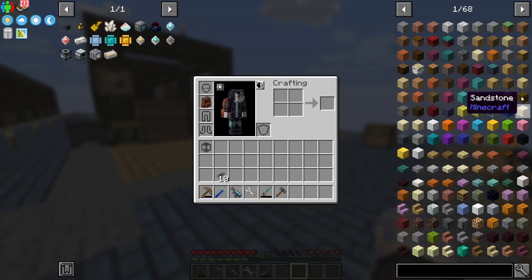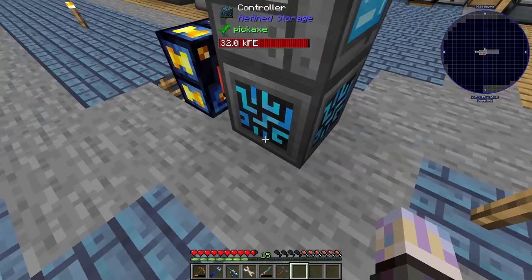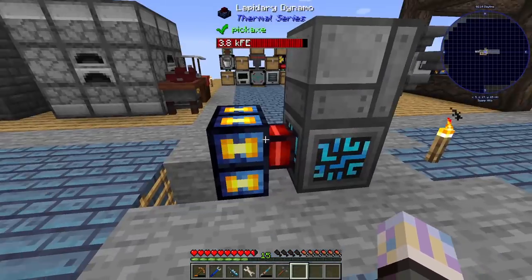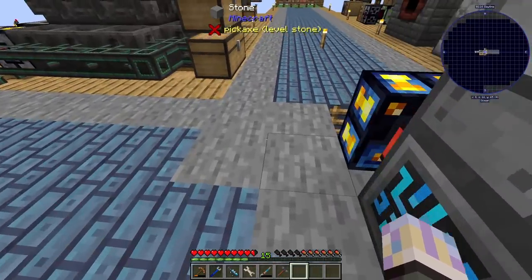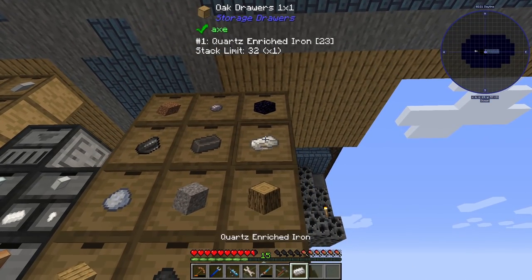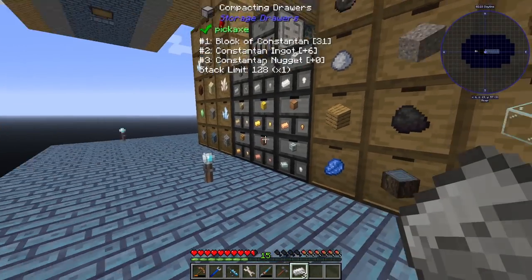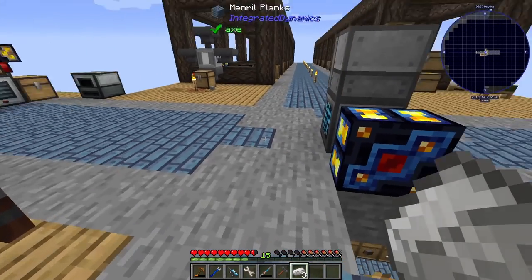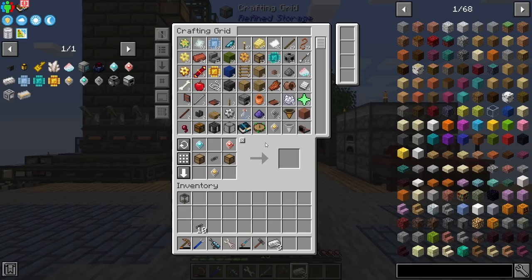There's like 700 items in here right now. It shows you the power usage and what's connected. Right now we have five FE per tick being used, which is cool. I moved the power up here and set the cables so there's one cable under the controller going down to the drive. These cables are just a little quartz enriched, some glass, and some redstone.